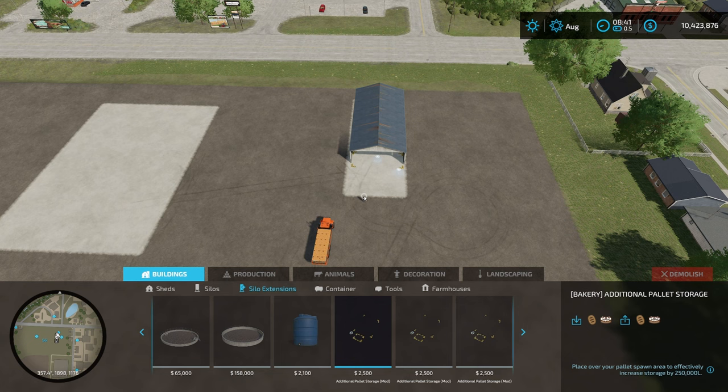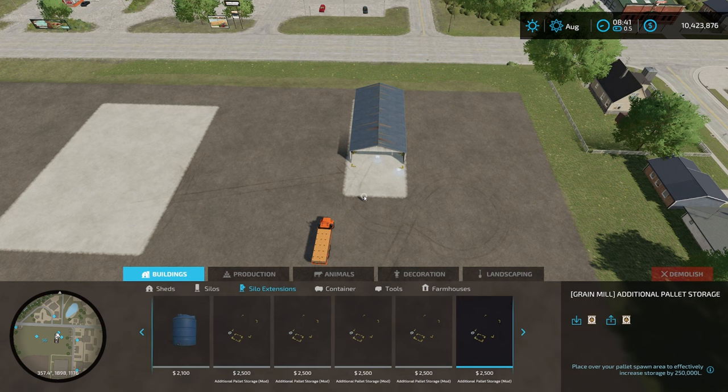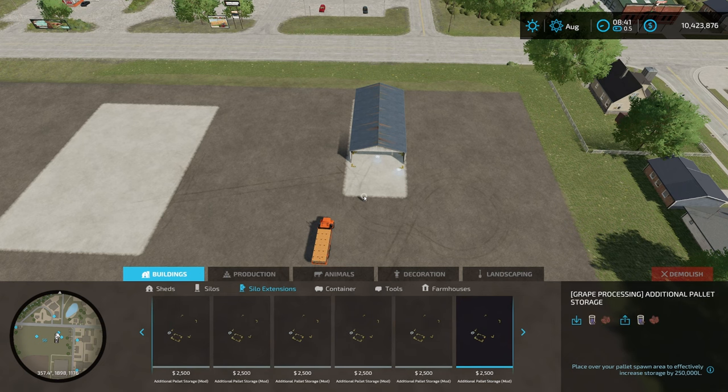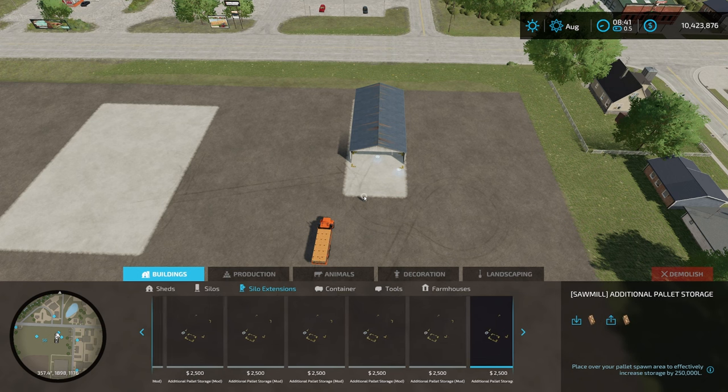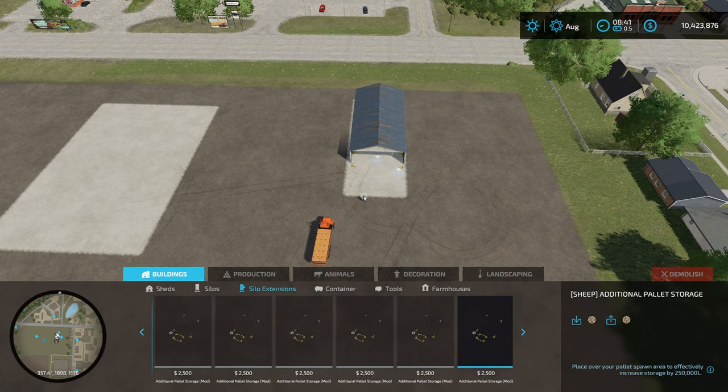You're only going to be able to use your base game productions here: your bread and cakes, furniture, cereal, dairy products, flour — I think everybody starts with flour — grape products, oils, wood planks, fabric, sugar, clothes, eggs, honey, and wool. All of those items you can put in here.